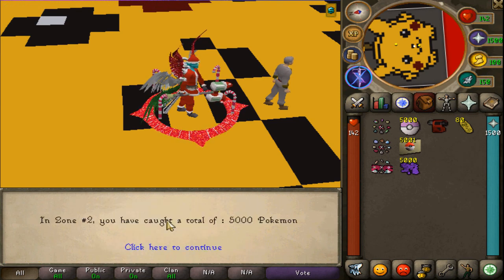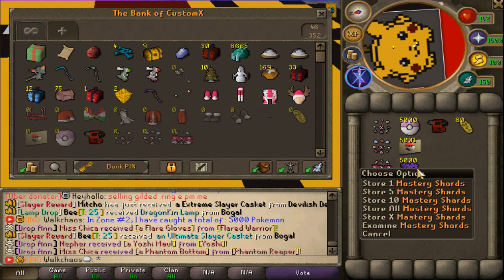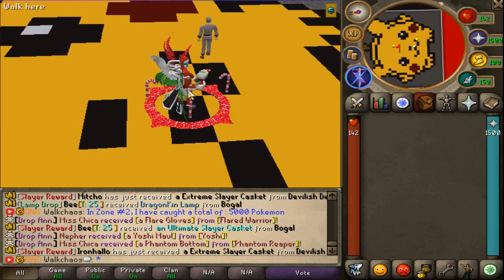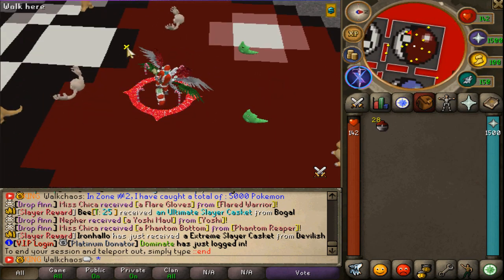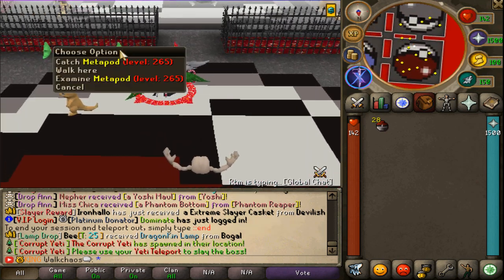I'm going to bank all these items and take a screenshot just in case we lose something. Now we'll jump into zone one. We've got 28 pokeballs in total. Zone one has Charmander — so pretty standard starter pokemon — and there are already some Golems here too, which is pretty cool.